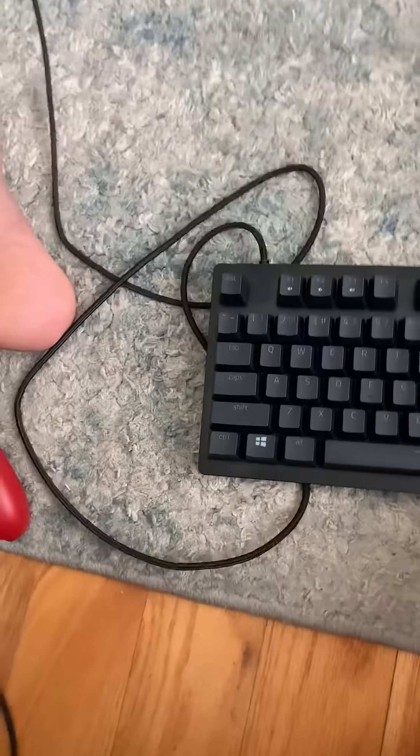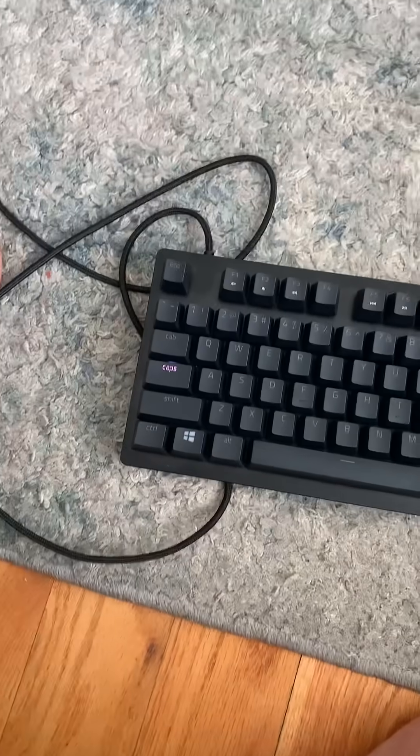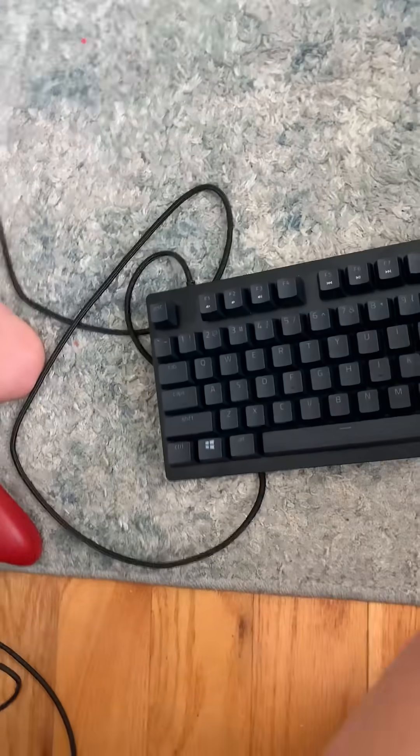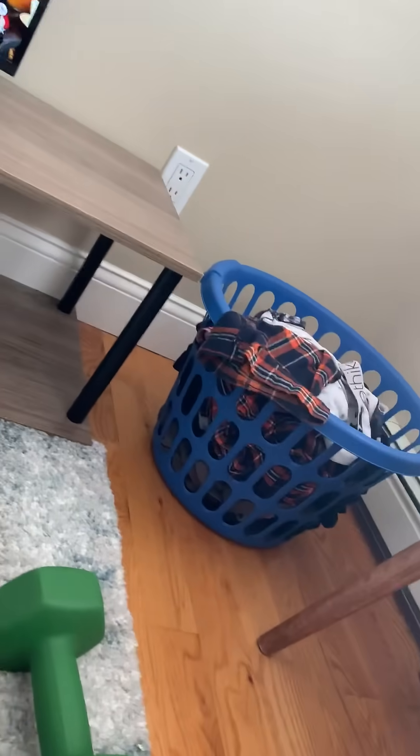Hold FN — if that doesn't work and you don't get any of the lights, press Caps Lock. If Caps Lock lights up, your keyboard is not broken. Same thing with Scroll Lock — if it pops up, your keyboard is not broken.